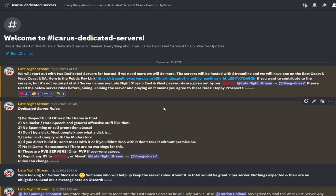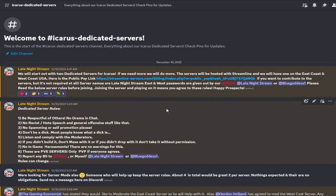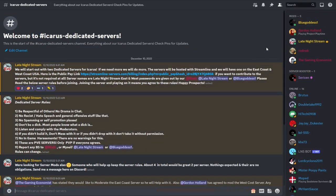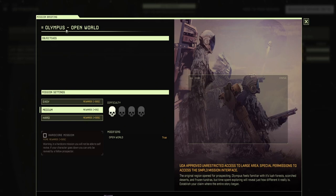In our Discord there's an Icarus dedicated servers tab under Welcome to Late Night Stream. It has all the details about our dedicated server, the server rules, and everything else — it's now up and running. To join, you'll have to join the Discord, read the rules, and then contact a moderator, myself, or Mrs. Streamer BlueGoddess1 in Discord for the password to the east or west server or both. These servers are completely free, but we are taking donations on Streamlined Servers with a public pay link in the first paragraph.